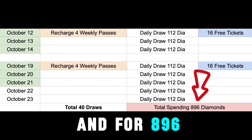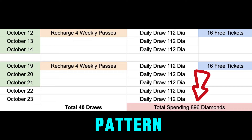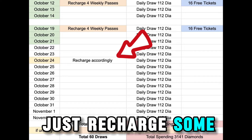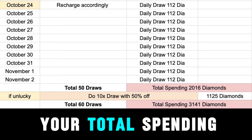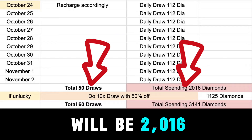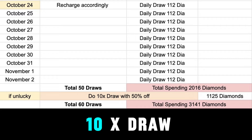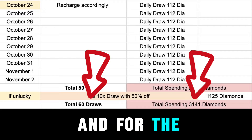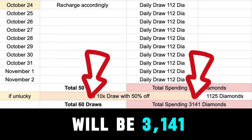For 896 diamonds, we can get bingo if you get a 40-draw pattern. Now for those who got the 50x draw pattern, just recharge some more diamonds as needed and do 10 more daily draws — your total spending will be 2,016 diamonds. If your luck is really bad, you would need to do a 10x draw with a 50% discount after this. And for the 60x pattern, your total spending will be 3,141 diamonds.